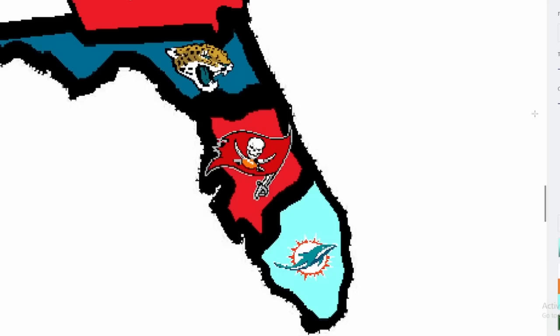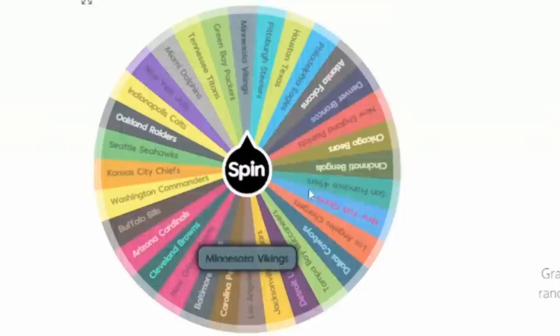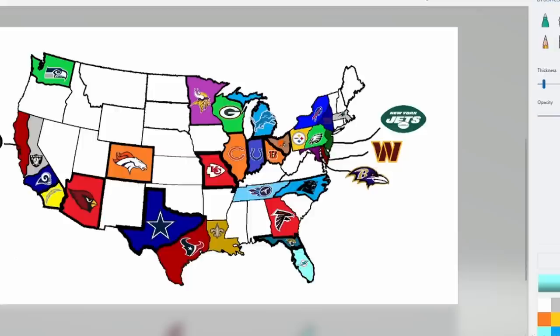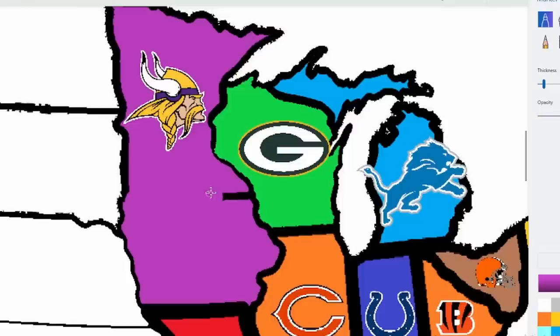The next wheel spin lands on the Minnesota Vikings. The arrow is heading south and a little to the east — it might hit Green Bay, but it doesn't go southeast enough. It's more south, so I'm going to go ahead and give the state of Iowa to Minnesota.